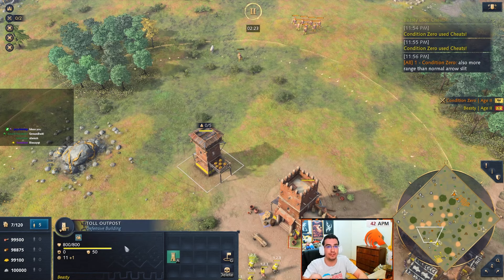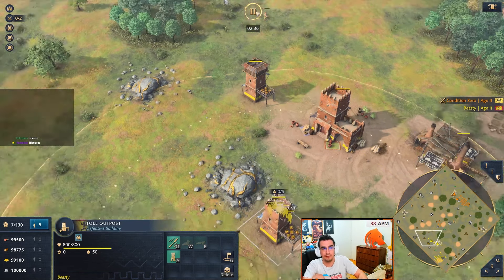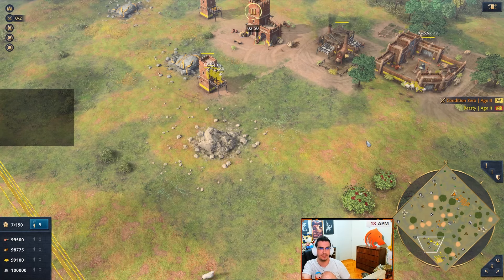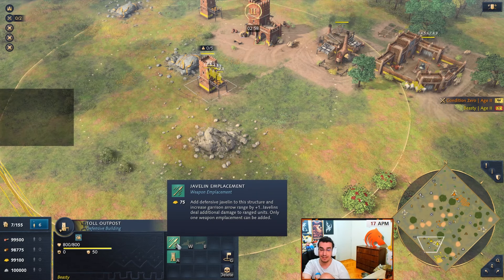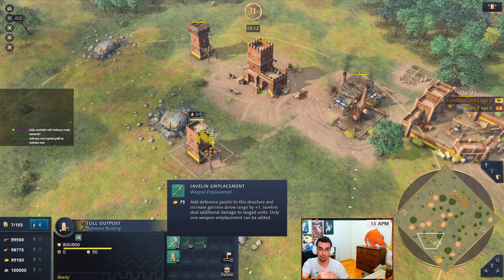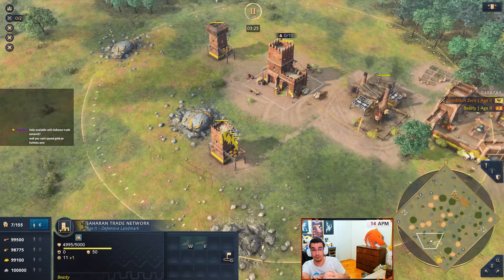It's attacking pretty fast. Why is this important? It has more range than arrow slits. Because this upgrade costs only gold, and if you build the Saharan Trade Network, your trade gives not only gold but also drops off food. What's important to note is I don't know if trade will now be viable with Malian. With arrow slits costing gold it becomes a lot easier to upgrade. Before you needed wood for the tower, then stone, then gold for arrow slits. But now it's very easy to get javelin placements and they're stronger than arrow slits - a lot better and easier to use these towers to enable your trade.